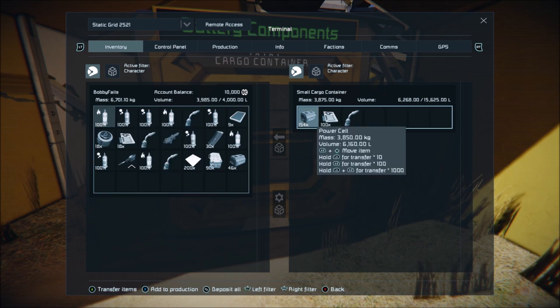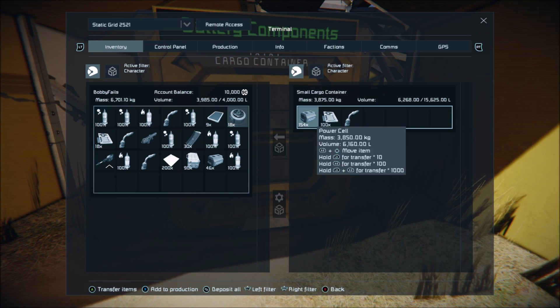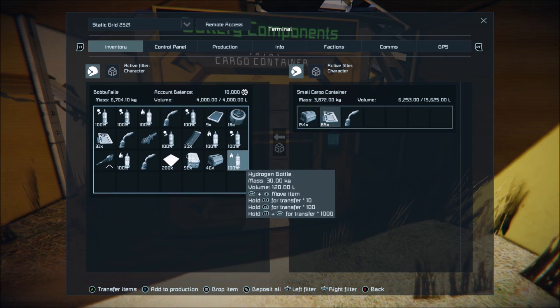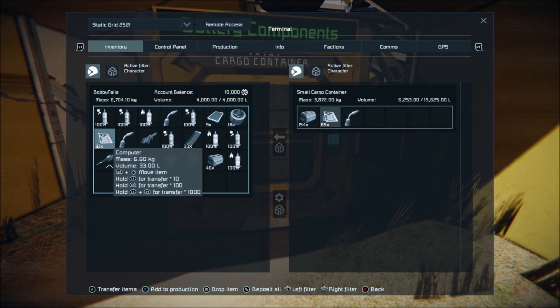Let's not do that because I want that. Can we get anything else? Right, that's max capacity - you can see the 4000 liters there. So what we've got: hydrogen bottle, power cells, construction comp, steel plate, and obviously all the other stuff we have - computer there as well.